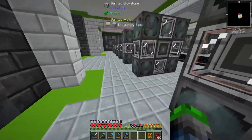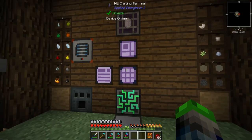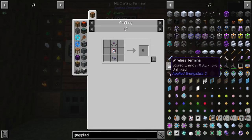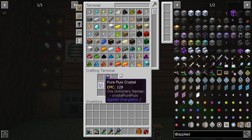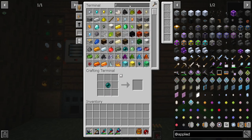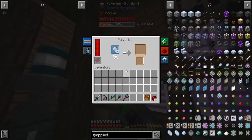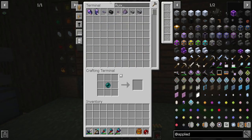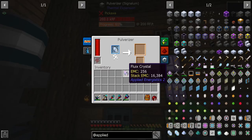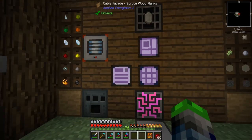It's crazy how effective these extreme generators are — that one's producing 7,000 RF per tick. We're only using like a maximum of 1,000, so that's why we are doing this. Don't use the good fluix stuff. This is the problem — I'm having to wait for this thing to finish before I can just go grind up some fluix seeds. I'm going to let this finish and I'll be right back. We got the fluix stuff getting all smelted up there.